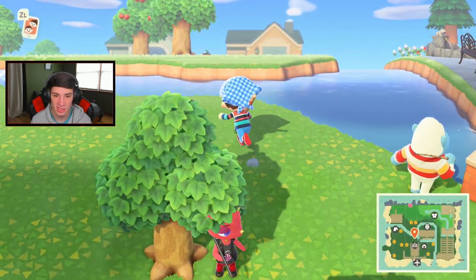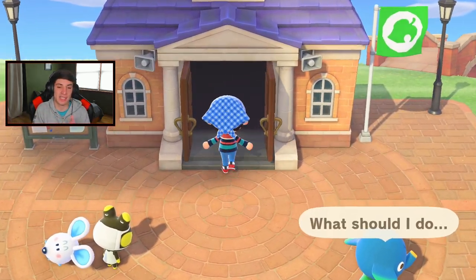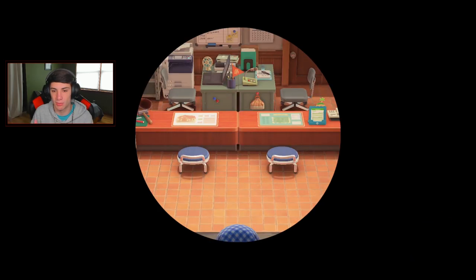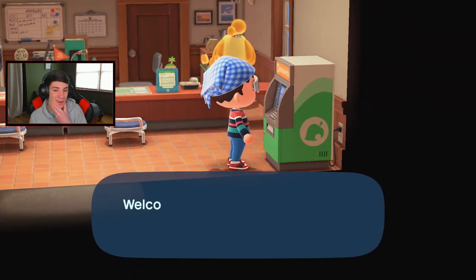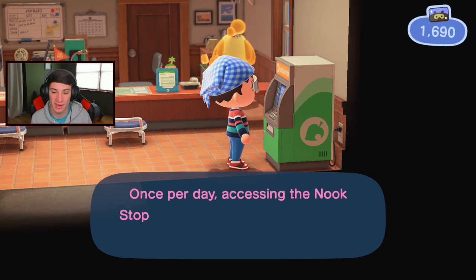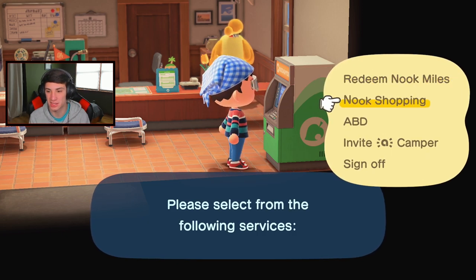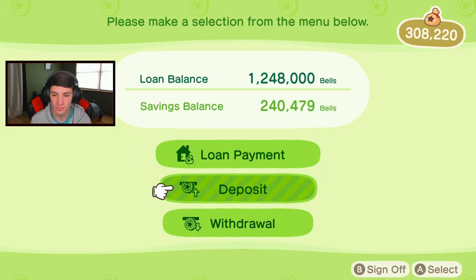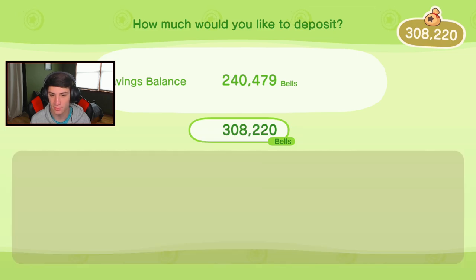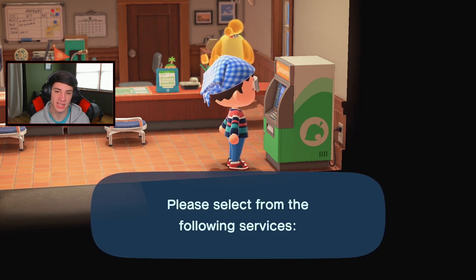We have one more batch. Let me go to the ABD to deposit so I can hold a little bit more. I can drop some things on the ground to hold more bugs then come back. Let's deposit a ton of money — I was low on money, this is actually perfect. I was low on Nook Miles too after buying a bunch of turnips. Turnip prices stink today at 98 — I bought them for 99, so that's rough.